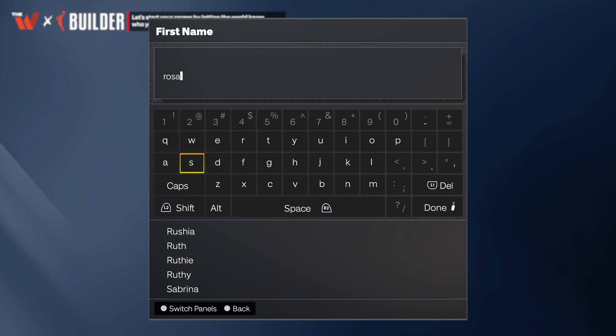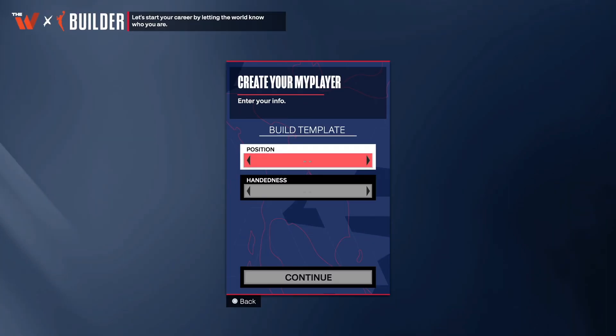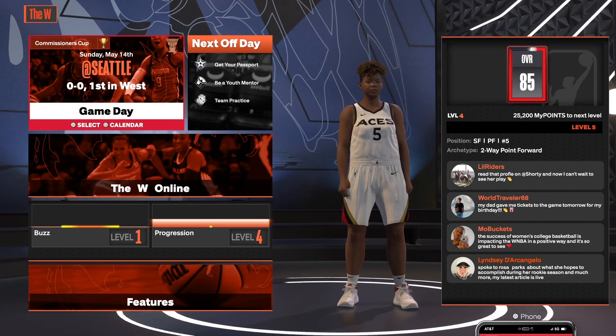I went with Miss Rosa Parks herself. They let you do a whole nickname — I'll show you shortly. And then you don't really get to make a full build; they just give you a bunch of templates and you pick one. That's cool I guess, but what you're really doing here is as soon as you have the build, you're gonna have to sim through the whole season.